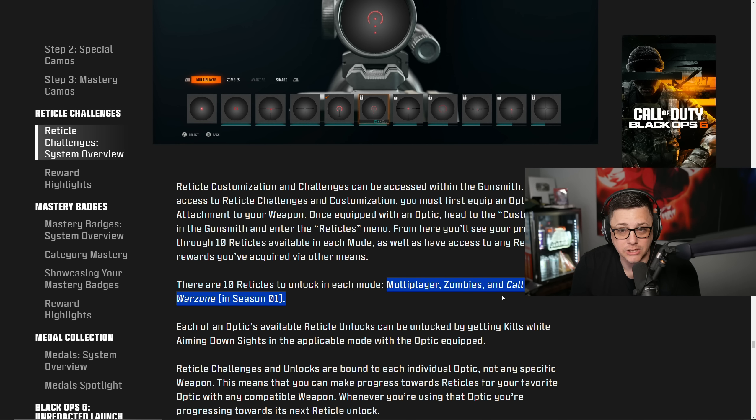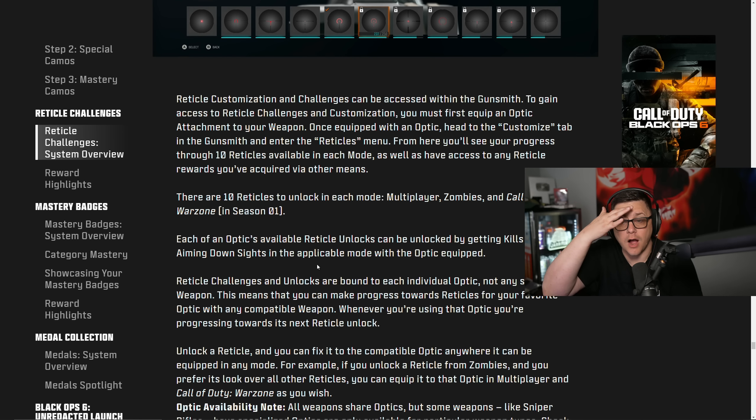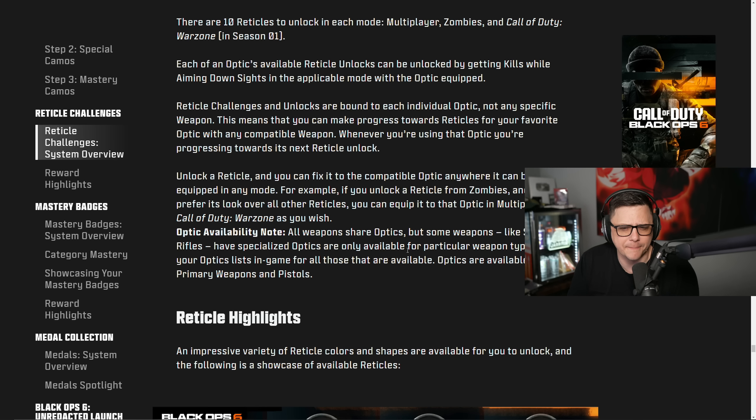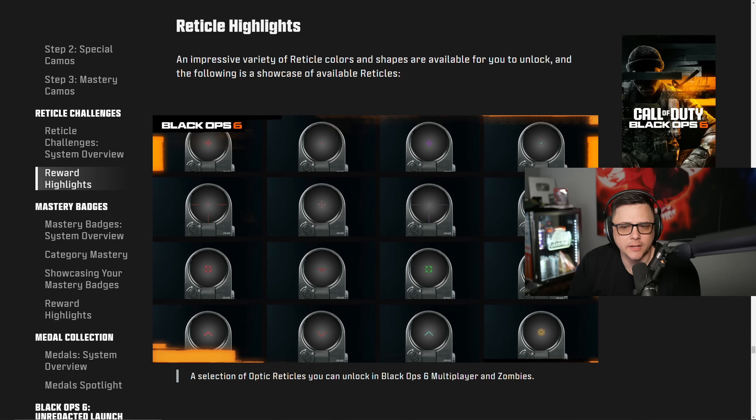That's 30 reticles total across the three modes for each optic. Reticles are unlocked by getting kills while aiming down sights with the optic equipped. Importantly, reticle challenge progress is bound to each individual optic, not any specific weapon — meaning any compatible weapon with that optic equipped contributes to your progress. This is a change from before, where progress was tied to optic families rather than specific optics.